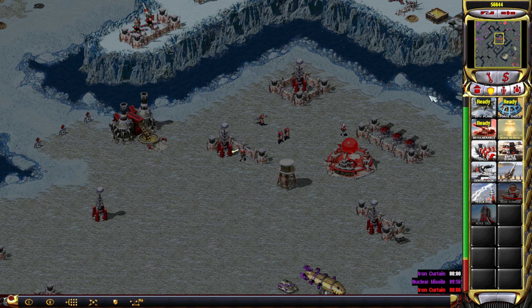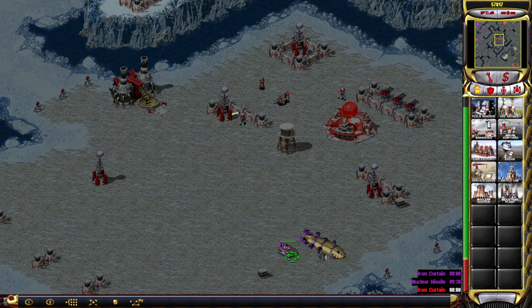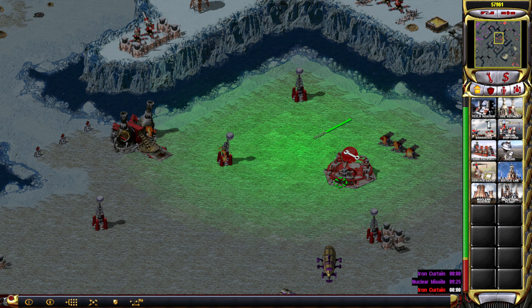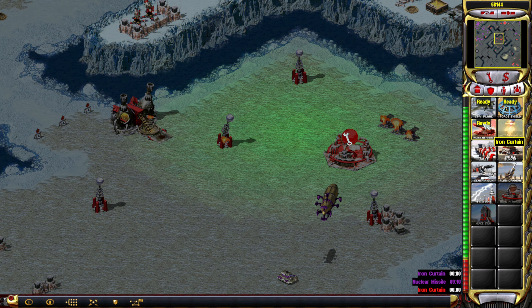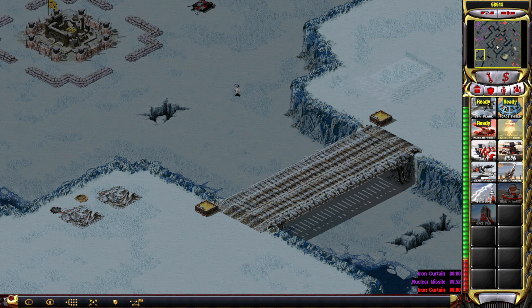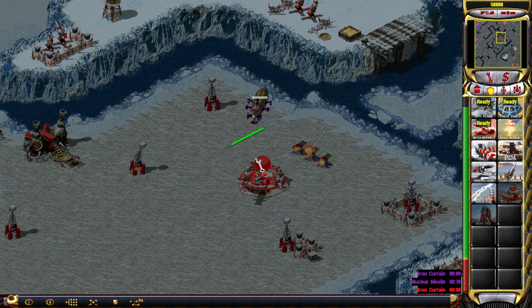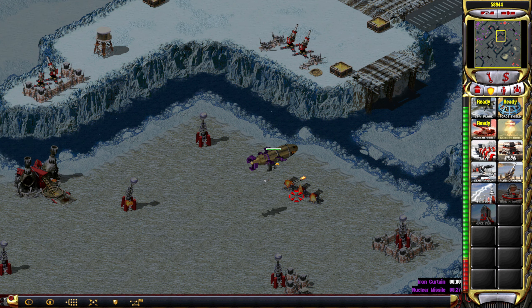Let's just nuke this base here for no particular reason. Didn't really scratch the Iron Curtain device all that much. So this is no longer called invulnerability — it's just called Iron Curtain. That's being repaired actually. Maybe these belong to different houses. Mind-controlled Einstein is still on his way. That deals some serious damage.